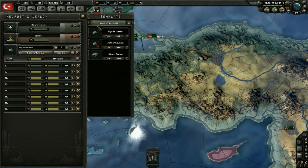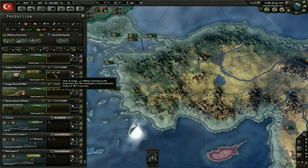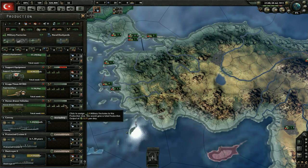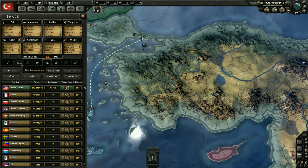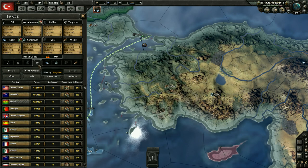That is going to mean that we're going to have a need for support equipment now - and yeah, it is quite a need. I think what we're going to do is pull from infantry equipment and put that into support, and also pull from the artillery and put that into support as well. It looks like we're going to be needing to trade for some resources now, which is unfortunate. We do need the aluminum - let's go ahead and trade for that. And we need steel too.